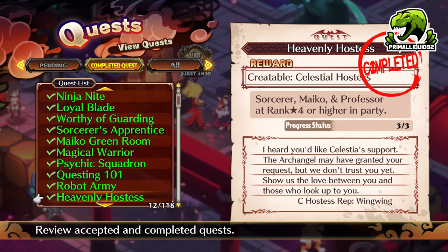Next up, Celestial Hostess. This is the exact same thing as the Mechagirl and the Samurai. The only difference is the classes need to be Sorcerer, Maiko, and Professor at rank 4 or higher.